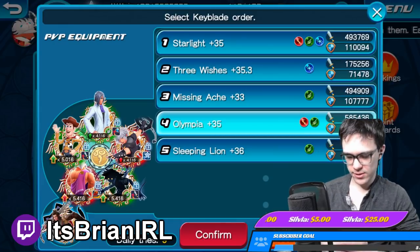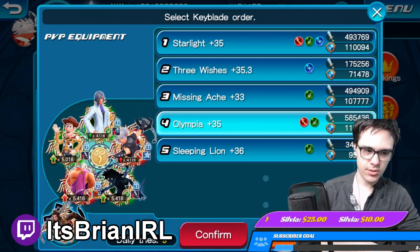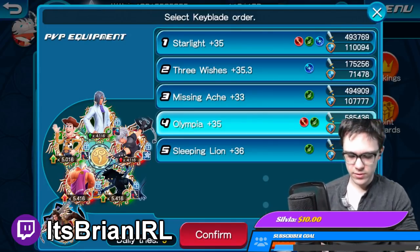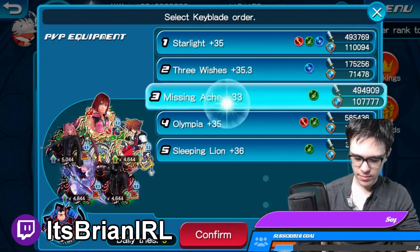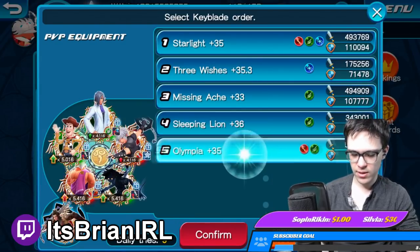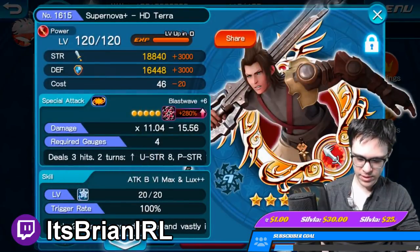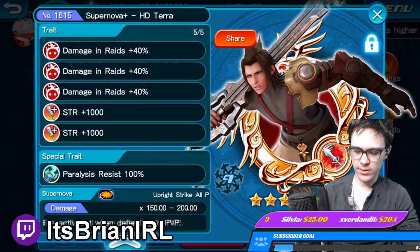However, at the same time, you want your two weakest keyblades to try and support your other keyblades. So I have my Three Wishes over here to try and support my Missing Ake, and normally I should be having Sleeping Lion right here to support my Olympia, but I'm not worried about that solely because my Terra has 100% paralysis resist, so I don't have to worry about paralysis.